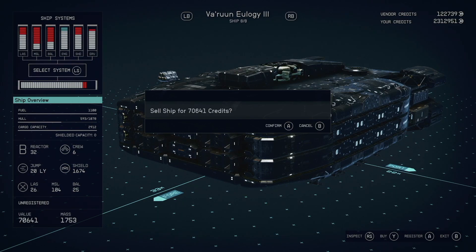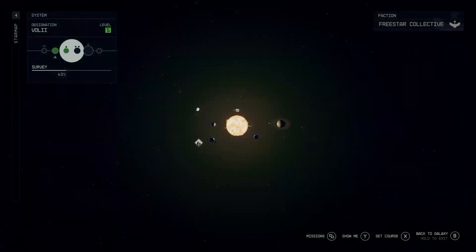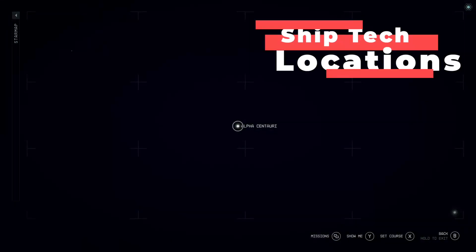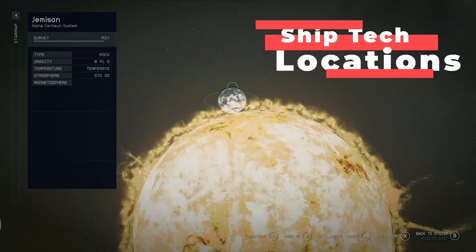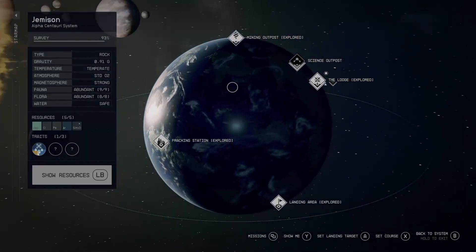Now let's get into the best part of this guide. I actually went around the entire map and found the location of some of the best techs you need to go sell your ships to. Alpha Centauri: in Alpha Centauri there's going to be the ship tech that we all know and love in Jemison at New Atlantis.